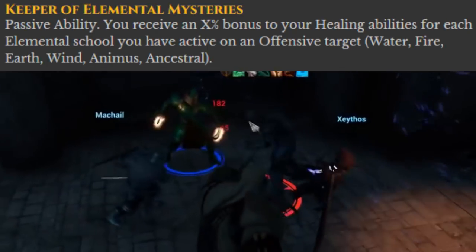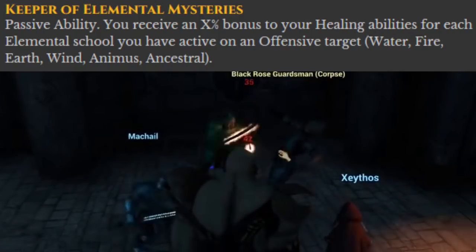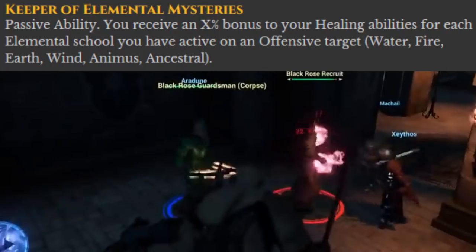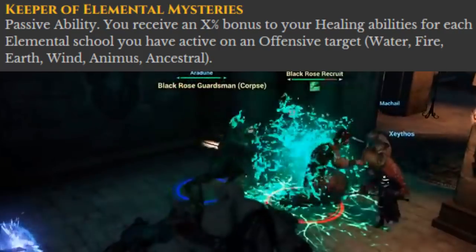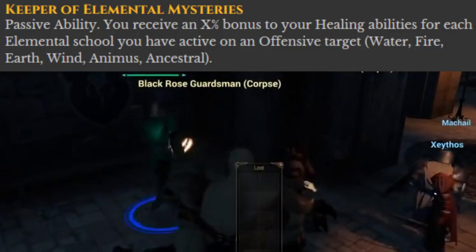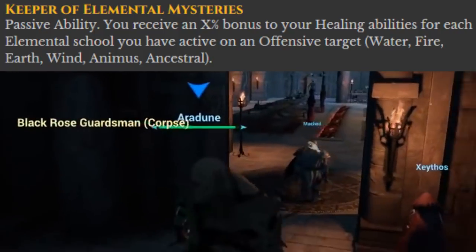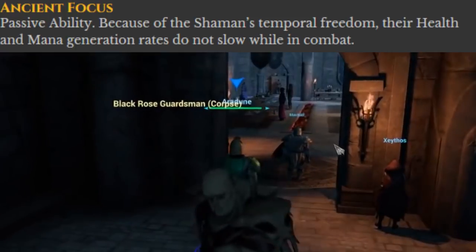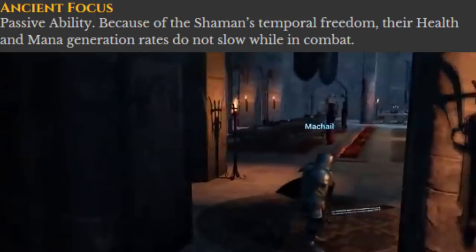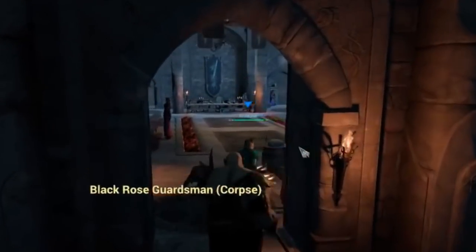Keeper of Elemental Mysteries — a passive that sounds like it will coincide with the wizard and other elemental casting types, along with the casting abilities and boons of the Shaman. Basically, it causes a percentage bonus to the Shaman's healing abilities for each elemental school active on an offensive target, such as water, fire, earth, wind, animus, and ancestral. Ancient Focus — a passive that allows the Shaman to regenerate HP and mana at the same rate in battle as they do out of battle. This will be very helpful.